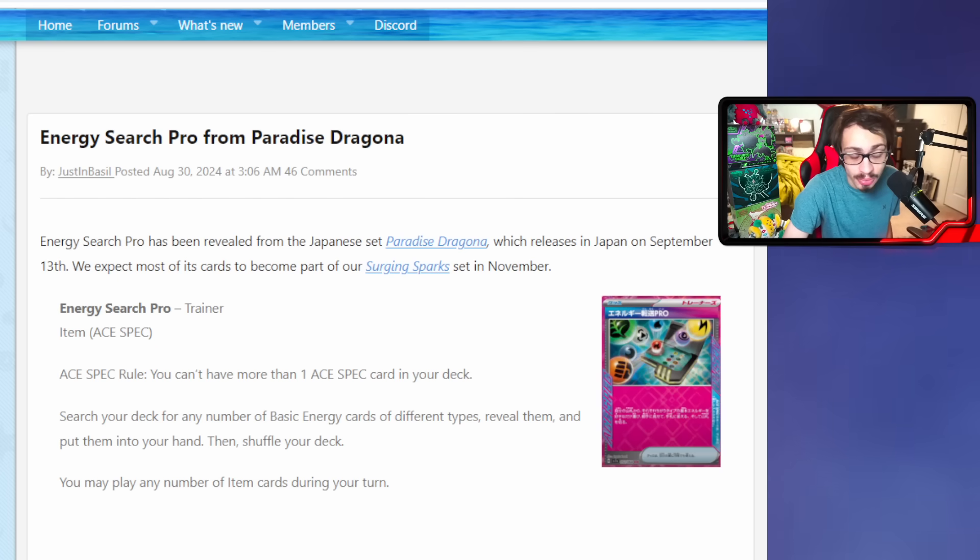It's a pretty decent A-Spec card - not the worst we could have gotten. Does it beat out Prime Catcher or Unfair Stamp? Probably not. In some regards Earth and Vessel is better because it doesn't use your A-Spec slot. But Energy Search Pro has niche uses - Golduck and similar decks will really benefit. Even decks that want energy in hand to fuel into the discard pile for acceleration will find value. It's more of a decent turbo card. Imagine putting 10 energy in your hand out of nowhere - that's definitely what this card can cook up.